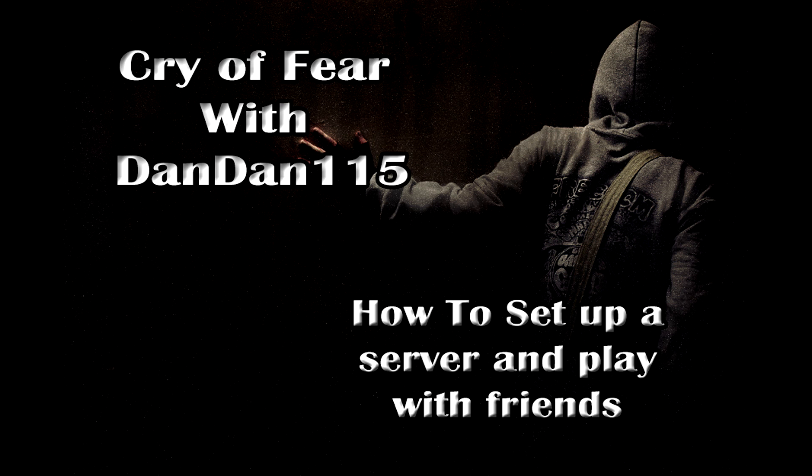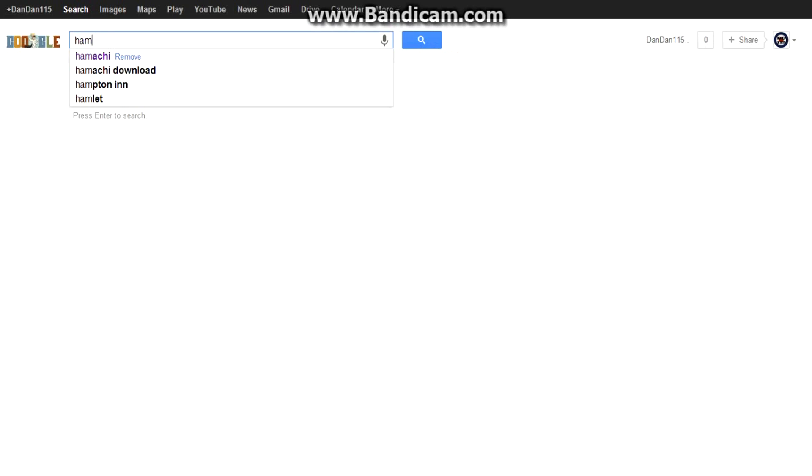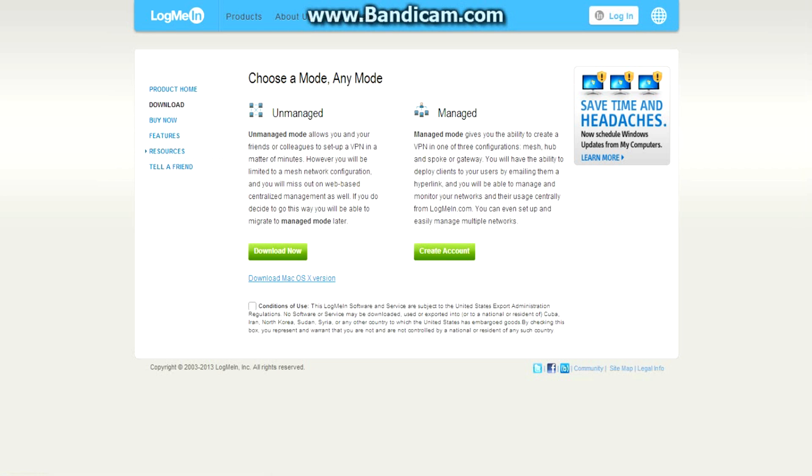Right, this is how you do it. First of all we need to download a program called Hamachi. Just type it into Google — it should be the LogMeIn download, that's the easiest one to do.